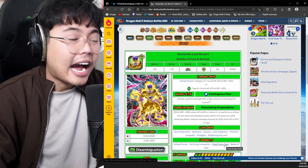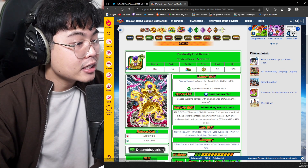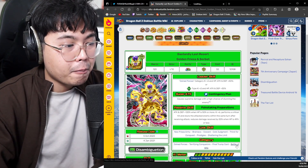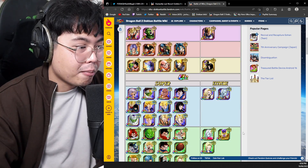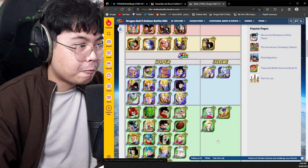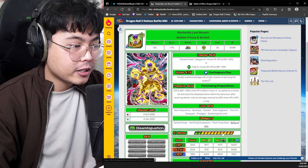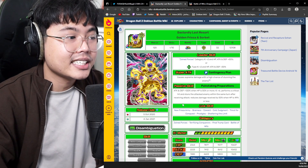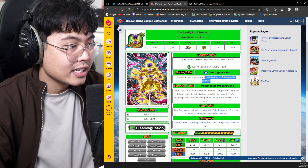Final Trump Card — I guess for Super Battle Road, the ESBR will eventually come by and this guy might be helpful. And then Battle of Wits — I don't even remember if he can even fit in it. I don't think so, because there's not much extreme representation, as you can see. It'll be pretty hard to build around him in the Battle of Wits team. So I think Terrifying Conquerors and Final Trump Card for the ESBR, because he does have that guaranteed stun which can be very handy, and of course the high chance of stunning the enemy.